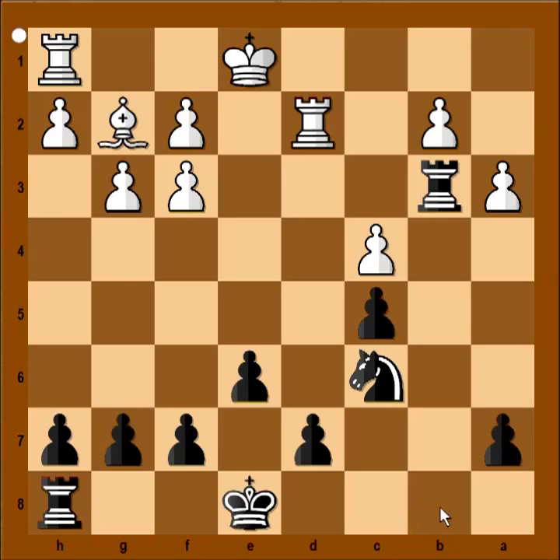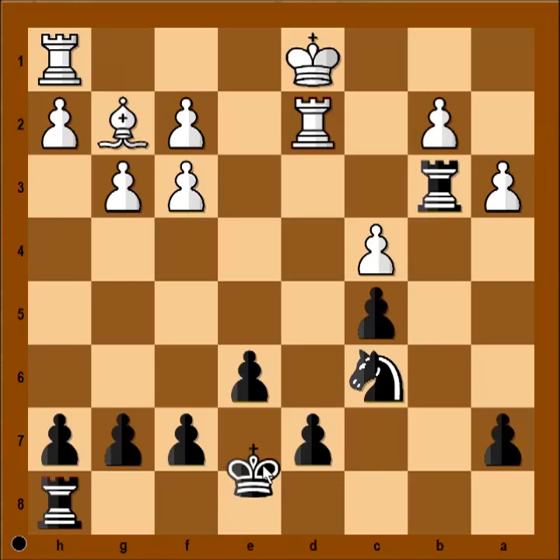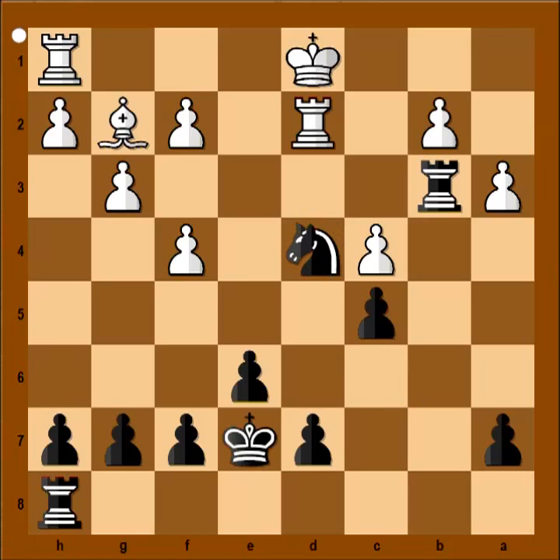Another rook is coming to b8. King to d1, king to e7. There is no need to castle — it's an endgame, and the king is a fighting piece. F4, very logical move. Knight to d4, king to c1. And now, the first move that comes to mind is rook from h to b8.